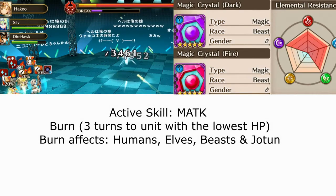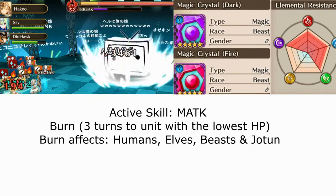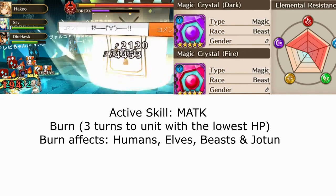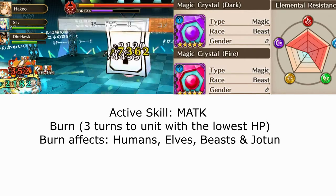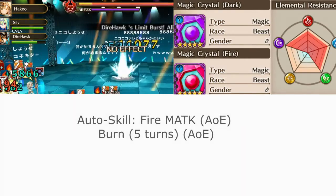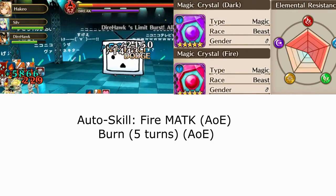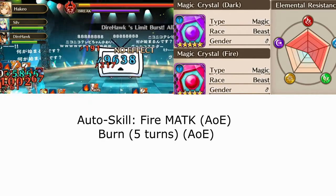NikoNiko has 2 sets of abilities: his active skill and his auto skill. His active ability deals magic attack damage and burns for 3 turns to the enemy with the lowest HP — keep note that the burn effect only applies to specific races. His auto ability deals a connect-wide attack that deals magic attack damage as well as burn for 5 turns to all heroes in the connect. This is not race specific.